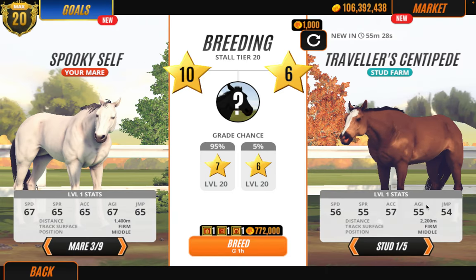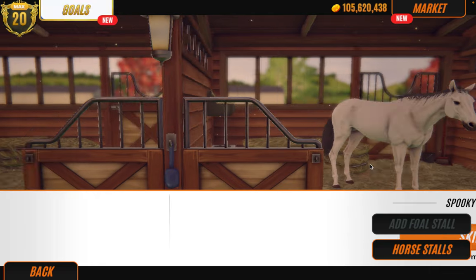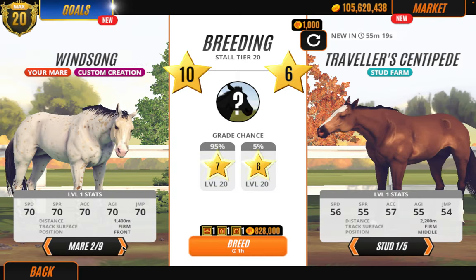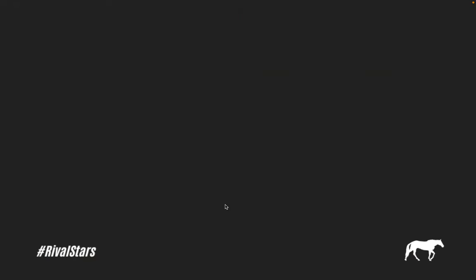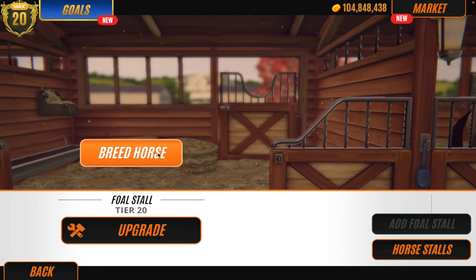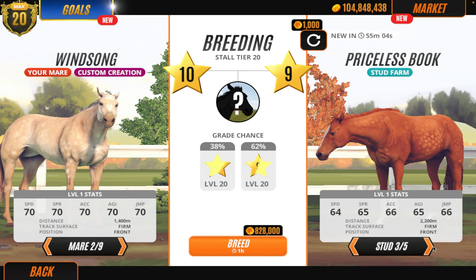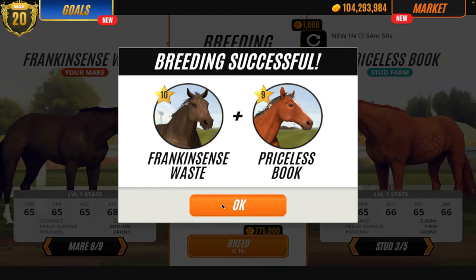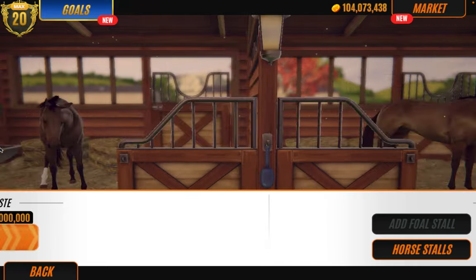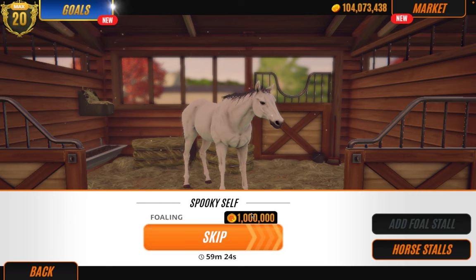I want to breed Spooky again to the same stallion. I want to breed this one to the same stallion too, because sometimes it helps. Let's just go ahead and skip. Oh, 1 million is quite a lot. Let's just wait 20 seconds. Let's go race.